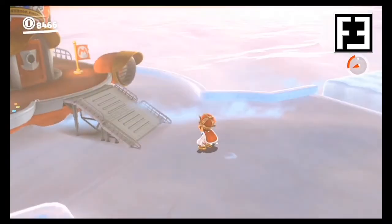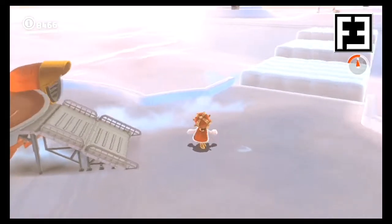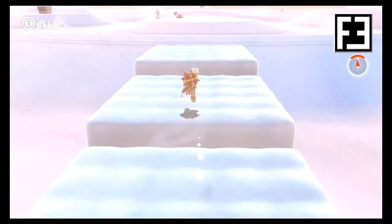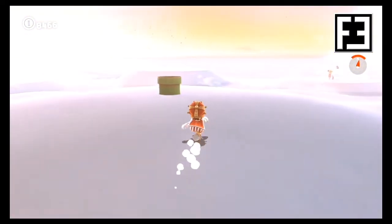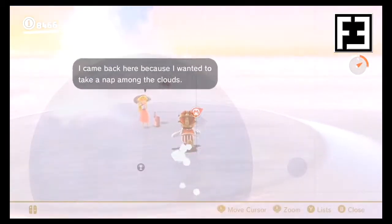Next, in the Cloud Kingdom, we'll start from the Odyssey and make our way past the three cloud platforms. Now go straight towards the green pipe. When you reach the pipe, make a slight right where we'll find Peach waving you down.